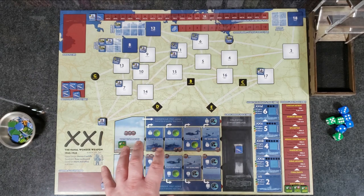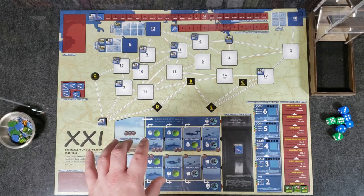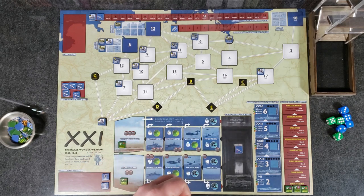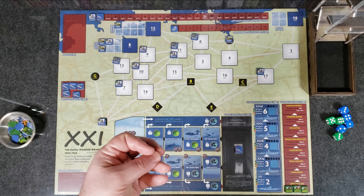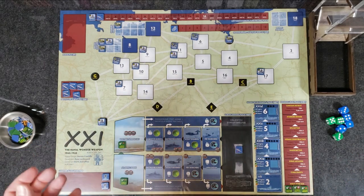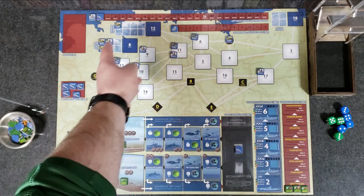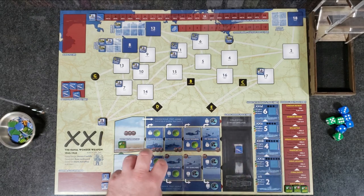There is an aspect of combat at the bottom of the board where you're trying to sink convoys, but in reality what the game is about is trying to build the Type 21 — the wonder weapon they thought might change the course of the war. Historically it wasn't going to, but it was very powerful and very advanced for the time, and that's represented in this game.